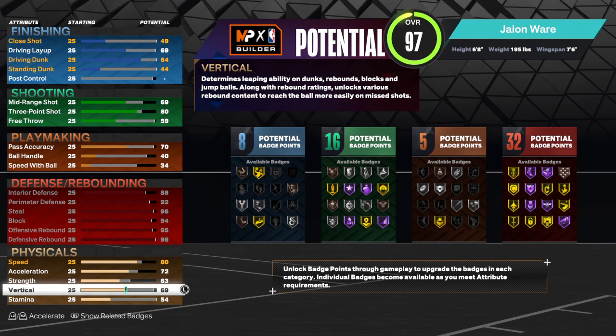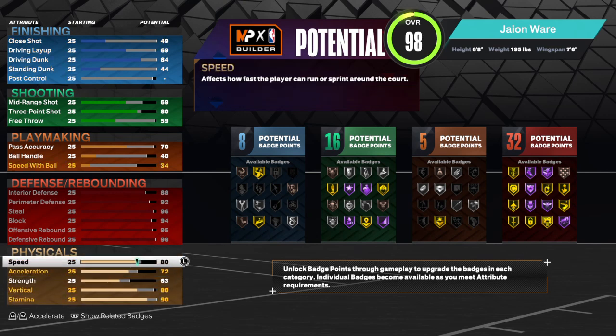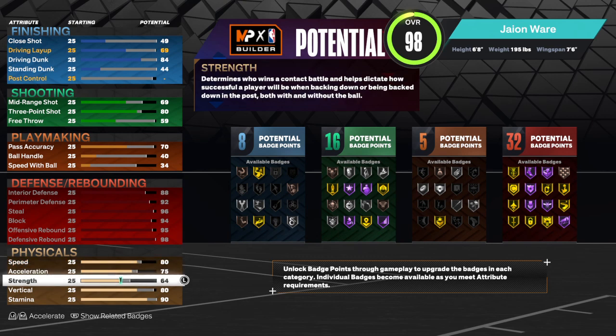Then you want to go to 80 speed, upgrade your vert all the way to 80, go all the way to 90 stamina, bring your acceleration to 75, and max out your strength.